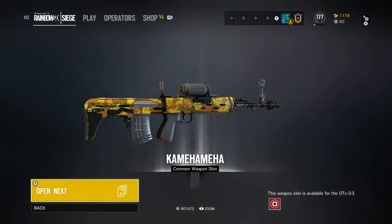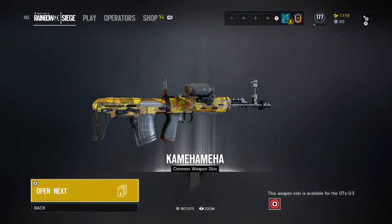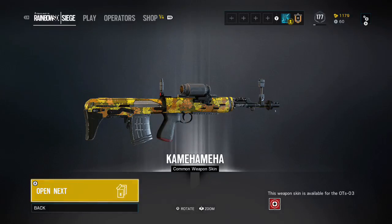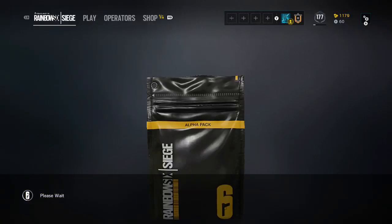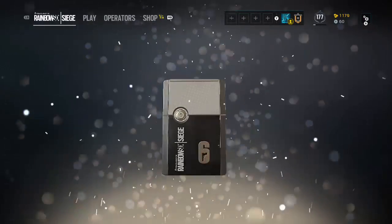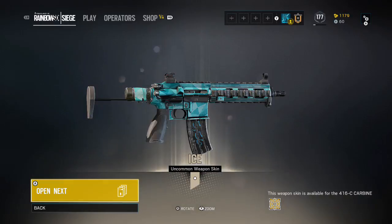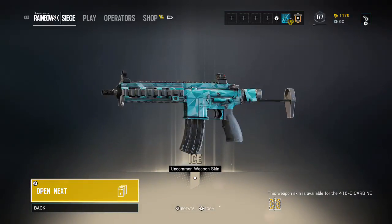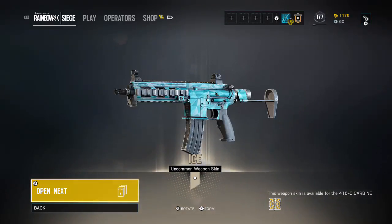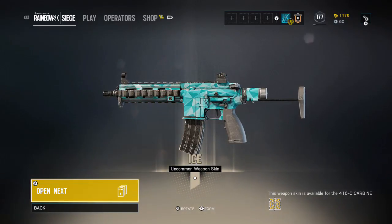Common — I mean if you want to stand out with glass camo use this one, but other than that I wouldn't. Next — an ice uncommon weapon skin. I thought I had this for Jaeger, but it's decent I guess.